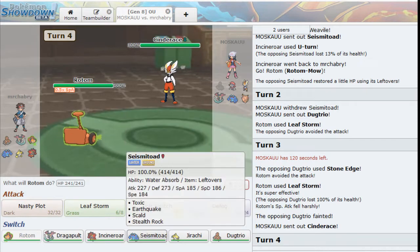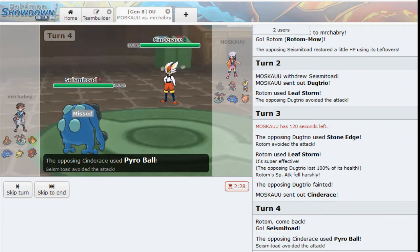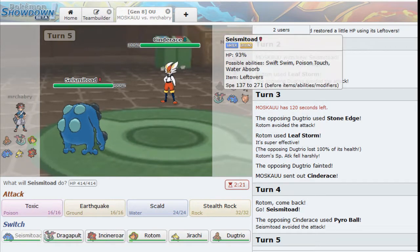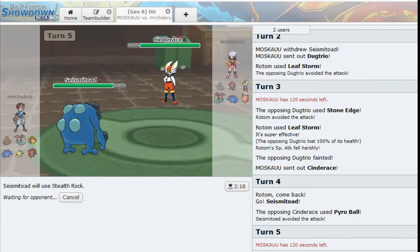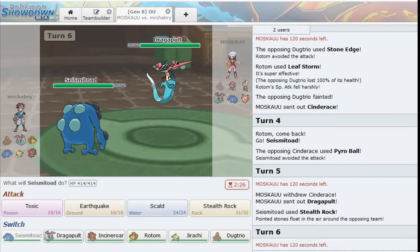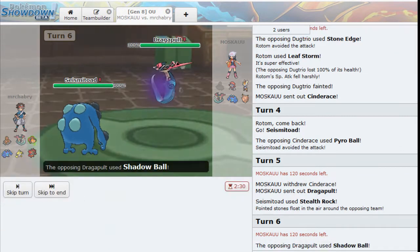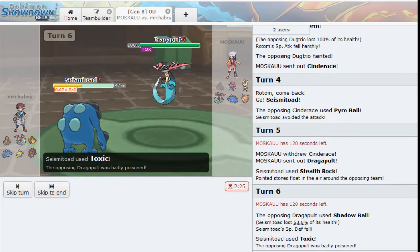We're going to see Cinderace hop in. I think that's an easy switch into Seismitoad here. My opponent misses the Pyro Ball. I could easily Earthquake, actually - Earthquake seems to be the safest play. I want to Stealth Rocks though - get Rocks up. This thing could have Court Change, but if I get Rocks up it's going to be pretty nice. I want to Toxic this thing. I'll go ahead and Toxic. We're going to see a Shadow Ball - we take that pretty okay. We Toxic the Dragapult so we can slowly whittle it down.